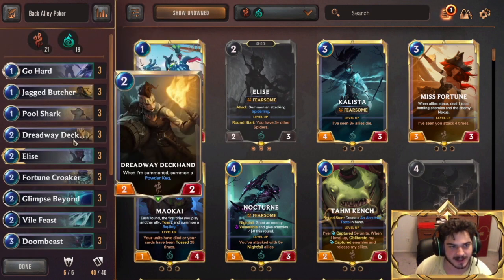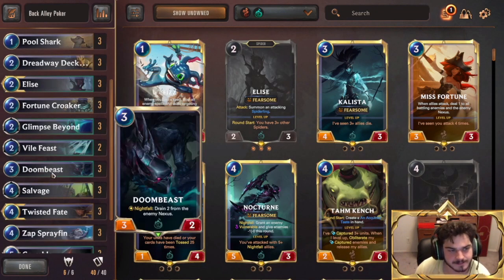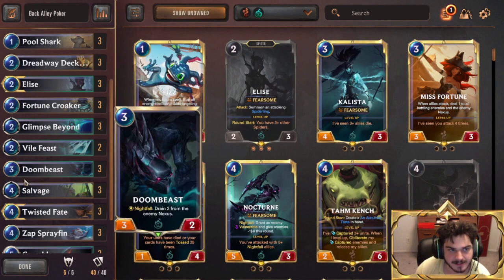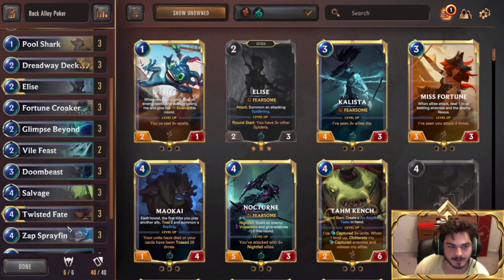You do have a small Spider sub-theme with two Vile Feasts, but that's about it — I wouldn't even call it a sub-theme. You very rarely evolve Elise. That's not really what she's for. She's just a 2-3. She comes down, she makes a Spider, and that's probably about it. Maybe she gets another attack in. The Chump Locking Spider is just really solid because they let you make other units weak.